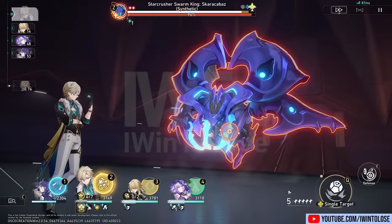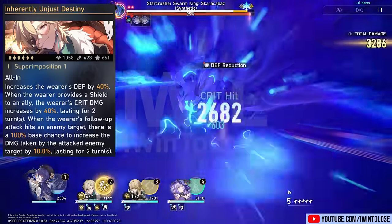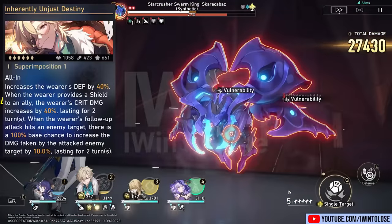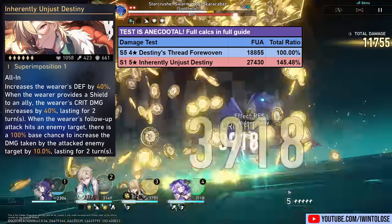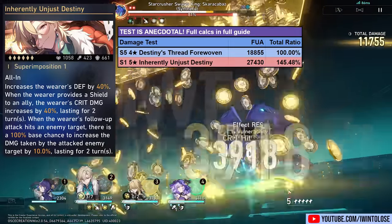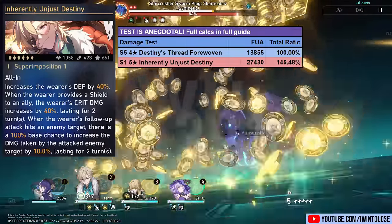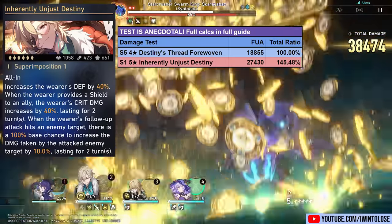Up next, I did the exact same test but this time with his signature light cone, Inherently Unjust Destiny, at Superimposition 1. His follow-up attack did 27,430 damage, which is a 45.48% increase to his follow-up attack damage. And personally, I'm not surprised by this because this light cone has much higher base defense, it provides 40% defense, 40% crit damage, and it provides a debuff on the enemy. And all this also allows Aventurine to swap out his defense percent orb for an imaginary damage orb, thus doing way more damage.